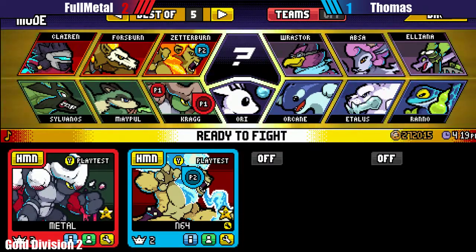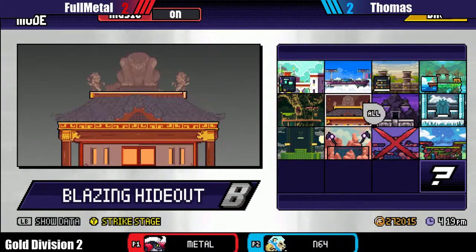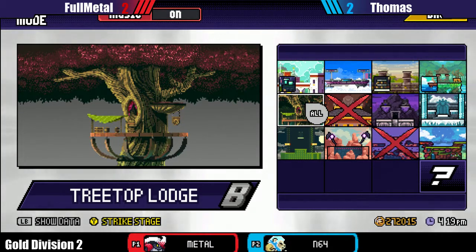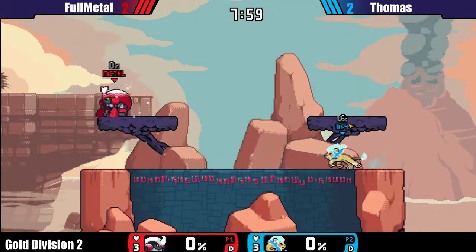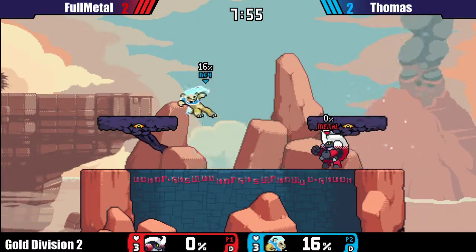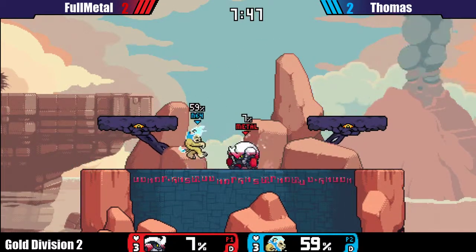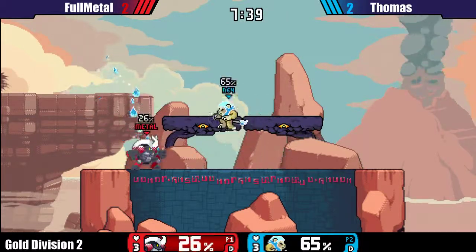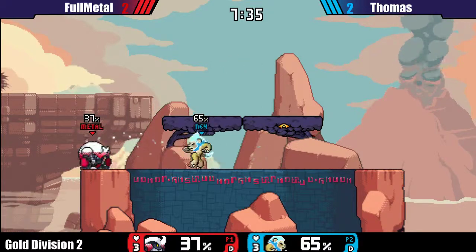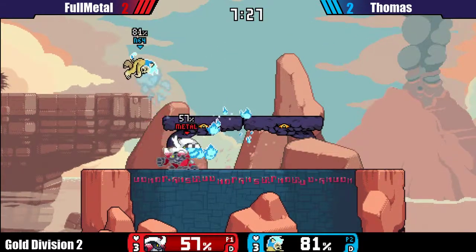So we're on game five again. Thomas is playing a lot of game five sets — I've heard he's managed to clutch most of them out though. He clutched one out versus Hisoka, I believe, against Java also, and Blark too. All right, FullMetal going back to Kragg — kind of expected. This is probably what FullMetal wanted, but Thomas is playing very well. I don't know if FullMetal is going to be able to capitalize on the combos — the parry finish just hasn't been the greatest.